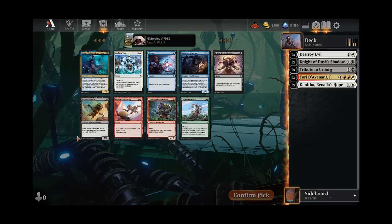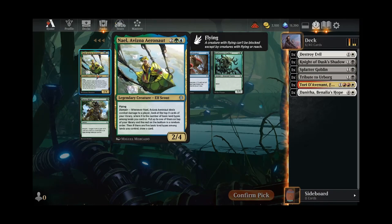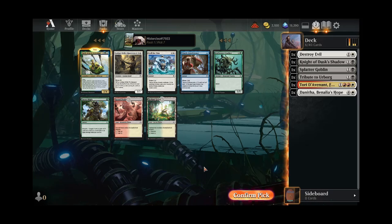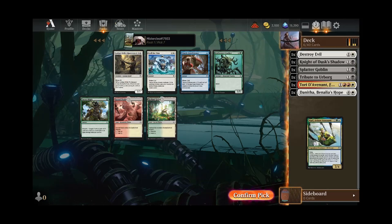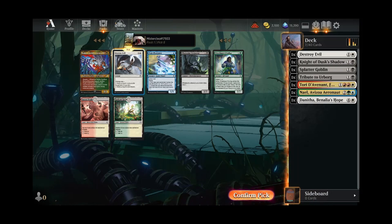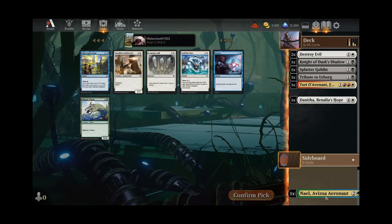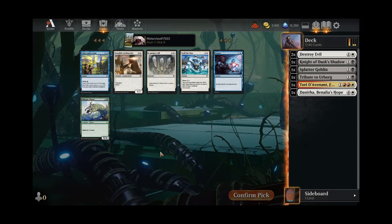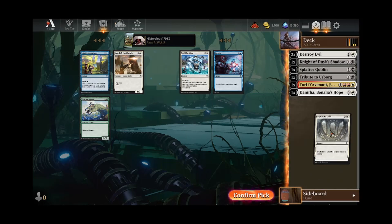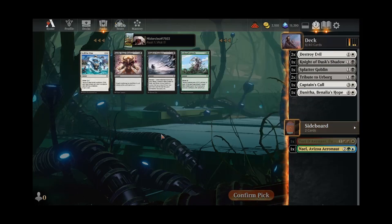None of the on-color options are really great — there's nothing super exciting in this pack either way. Maybe we'll just take a Splatter Goblin. Well, Ny'el is very strong. Otherwise we're just taking like a filler 2-2 anyway, so I'm happy to speculate on that too. We'd be a big shift, but we still have time to make that shift if we see the support for it. Now we'll take another Destroy Evil here. The white stuff did wheel out of that pack, so I'm thinking that's a good sign for us.